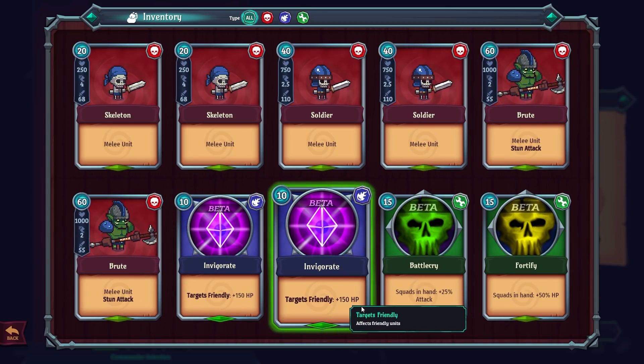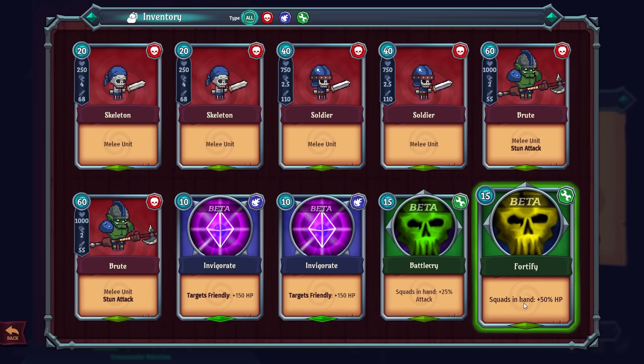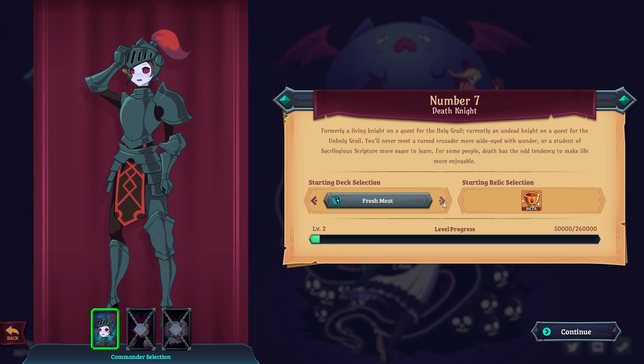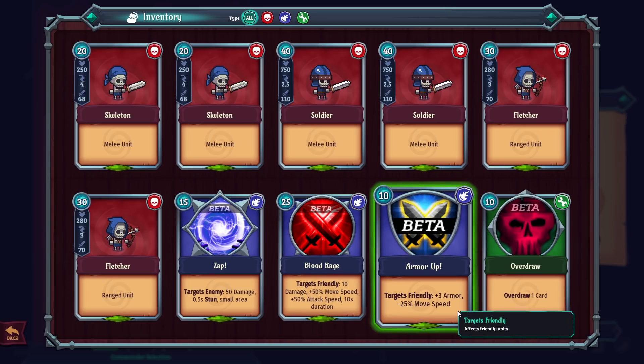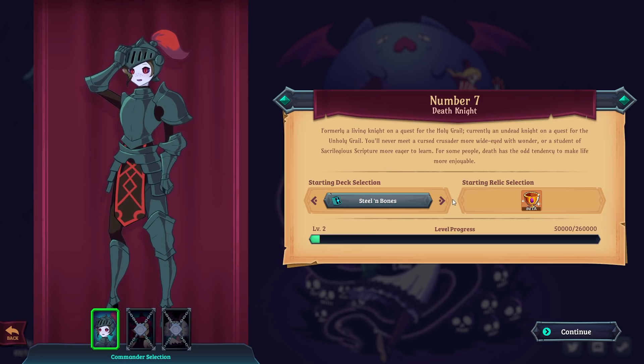Looking at the Fresh Meat deck: we've got target-friendly cards, some heals, 'squads in hand plus 25% attack,' and 'squads in hand plus 50% HP' — that would affect squads you haven't yet deployed. That's actually pretty cool. I think we're going to go with the Fresh Meat deck since it's the one I haven't played with yet.